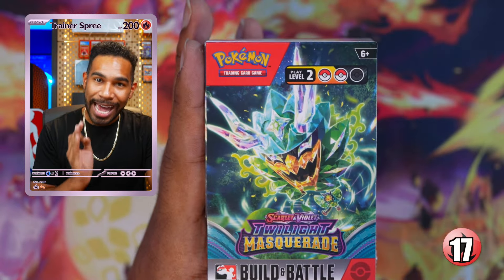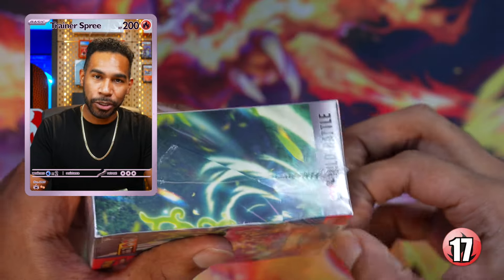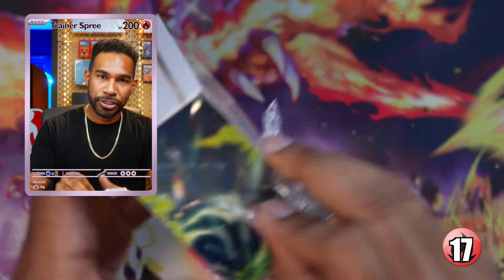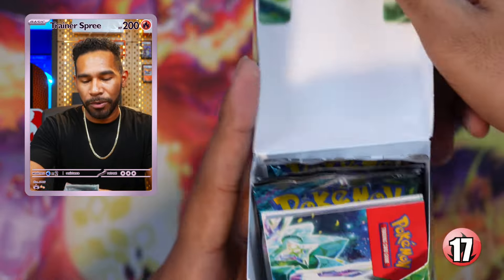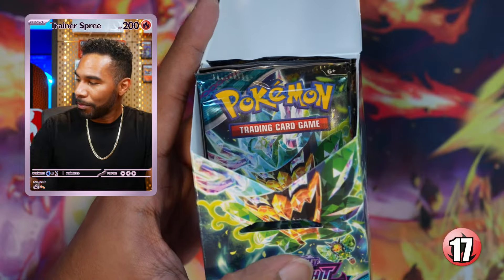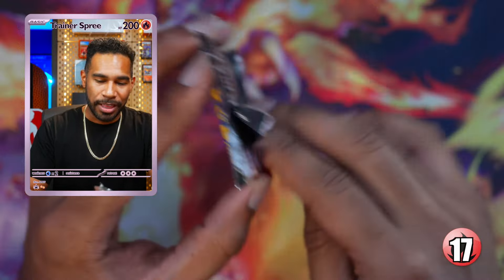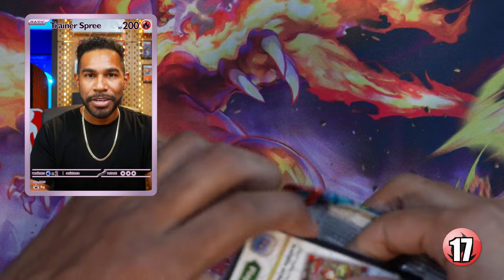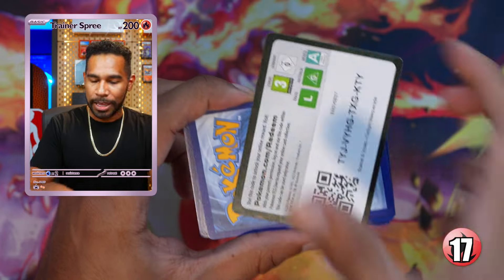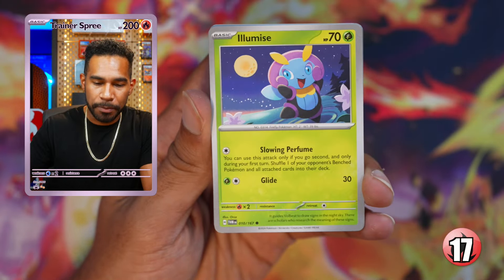Here it is — the last box, building battle box number 10 out of 10, Twilight Masquerade building battle case. This is a pre-release kit, so it won't be out for a little while — thank you for hanging out and watching. Can we get one more SIR out of this box? That would be the best way to end it. I'm feeling good — I think we're gonna get two SARs out of this box.